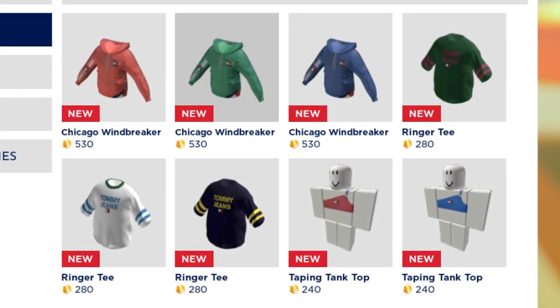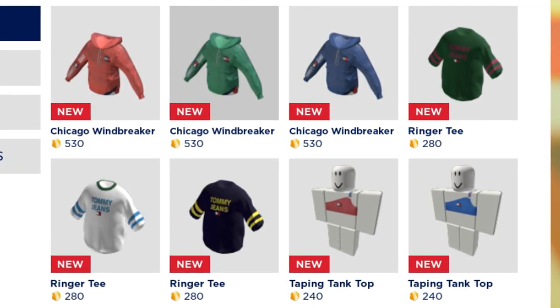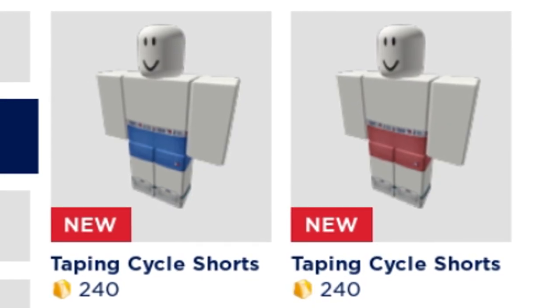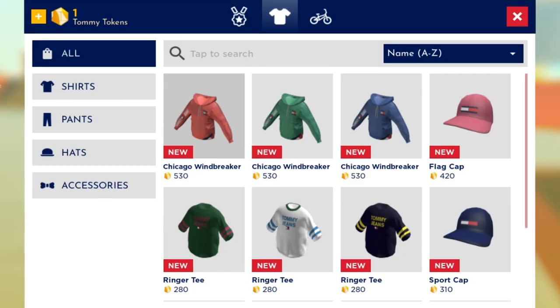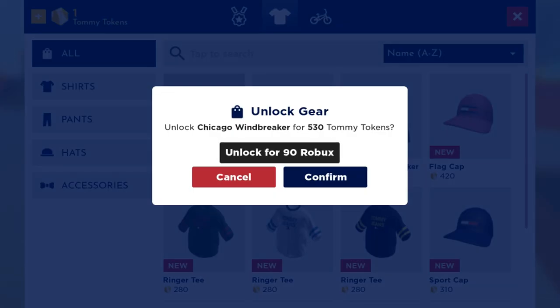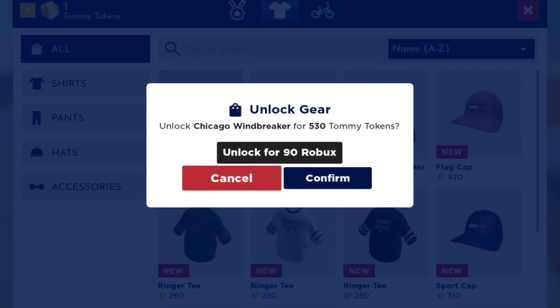If you go around the map and get some more coins, you'll have the ability to buy three different colors of Chicago windbreakers, three different colors of ringer tees, and two different colors of taping tank tops in the shirts. In the pants you have two different types of taping cycle shorts, and for the hats you have a flag cap and a sport cap. You could also spend Robux to either buy Tommy Tokens or unlock items directly with Robux instead of using tokens.